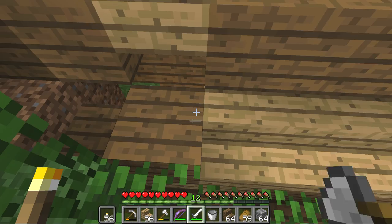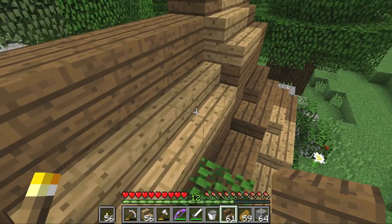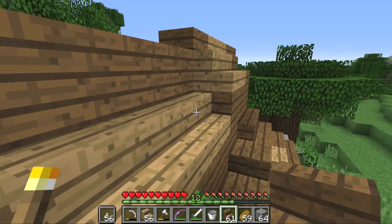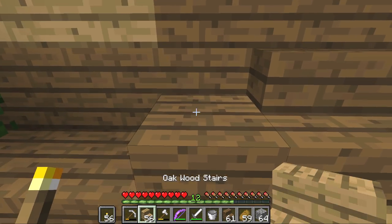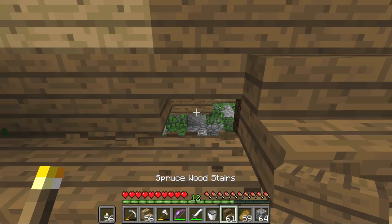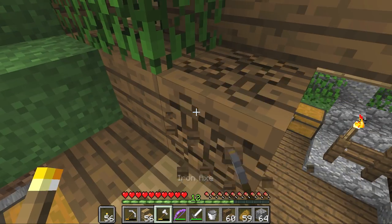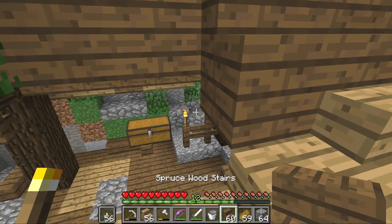Let's get some of the spruce wood stairs over here. This just helps to add another sort of layer into the roof like this — there's like another little section over here. I just think that takes the roof to the next level. It sort of adds a certain je ne sais quoi into the roof design. I don't even know what that word means. I've been saying it for years and I don't even know what it means.